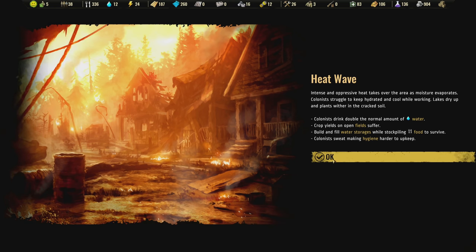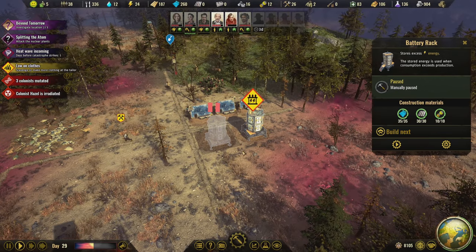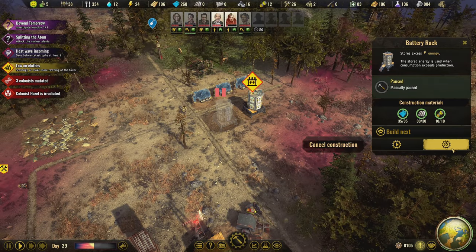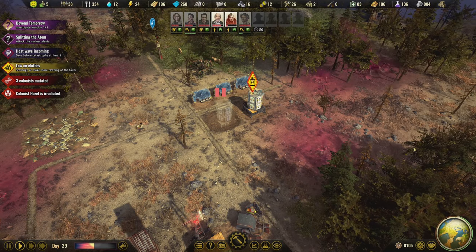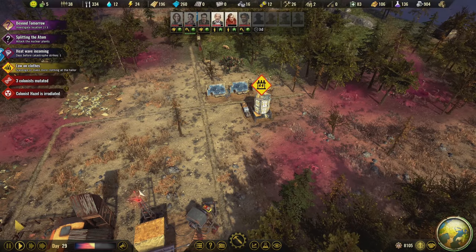Heatwave - good for you. So we got a heatwave coming in. I don't think this battery is very useful, and the resources are currently tied up in it. So if I cancel construction here, we're gonna go ahead and get that stuff back. And that's gonna allow us to use it.